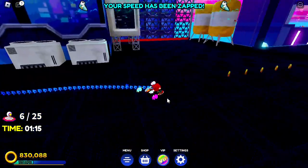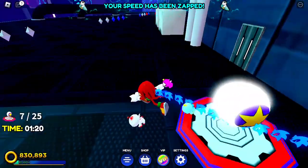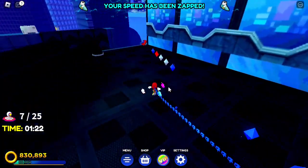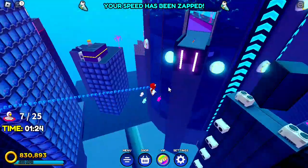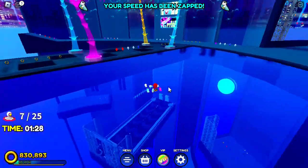Come up the stairs, making sure you do not die, because if you die your score will reset. Over to the right there should be a switch. Then hit the little bounce pad here and it will shoot you over to the main area.